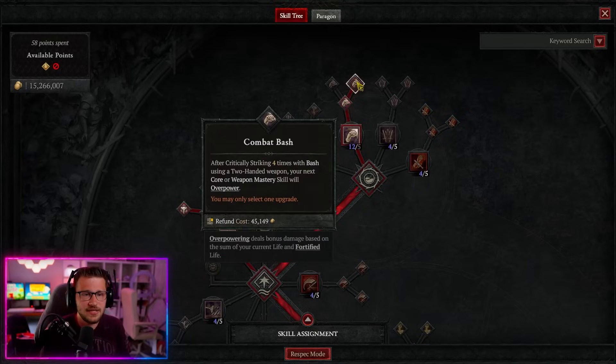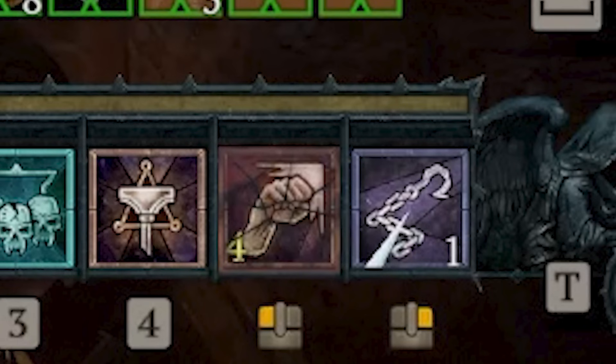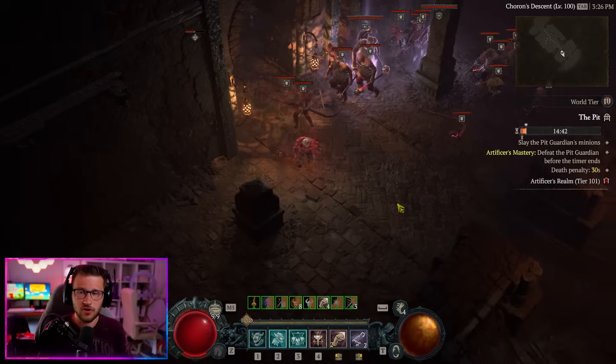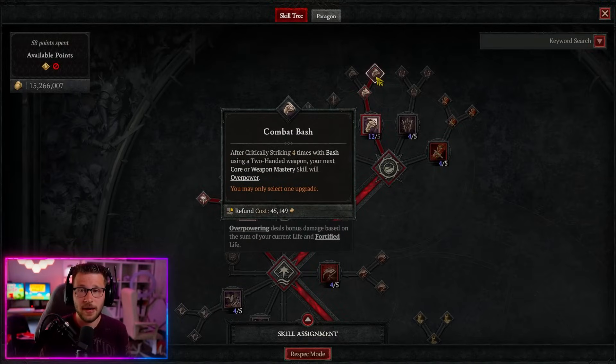That's why I'm going with two-handed versus dual-wielding — you can pick and choose, but I don't like to die. We then take Combat Bash. After critically striking four times, there's a little icon showing you've bashed four times — pay attention to that. Once you get four stacks, cast Hammer of the Ancients, which guarantees our Hoda overpower, giving us a big damage buff. You need the two-handed weapon to use this method, which is another reason we go two-handed.